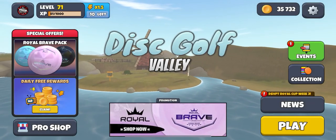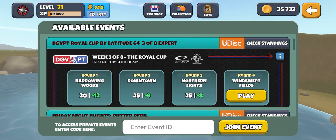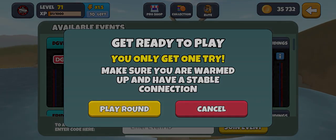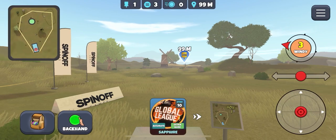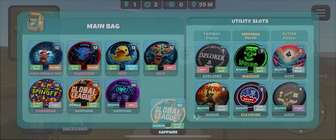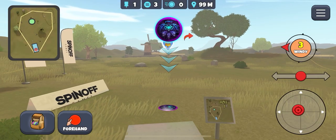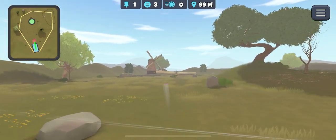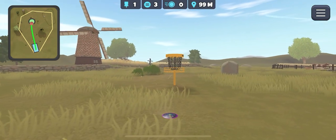Welcome back to AndyPlaysDGV. We're back for round four of Windswept Fields. Done the practice, it's time to jump in. With this wind, I think I'm going to go forehand with the accurate roll of Sapphire and let it fight the wind on the way back to the basket.